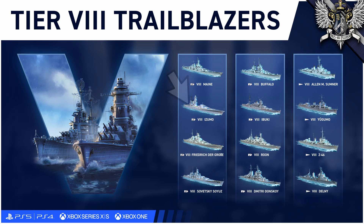Japan enters battle with Izumo following Amagi, which is something like a 16-inch Japanese version of Nelson. Ibuki follows Mogami, and on PC it's very much just an improved Mogami. The Yugumo follows Kagero.